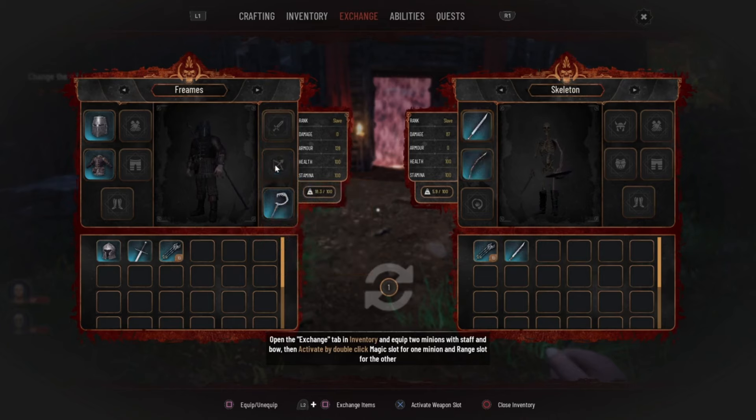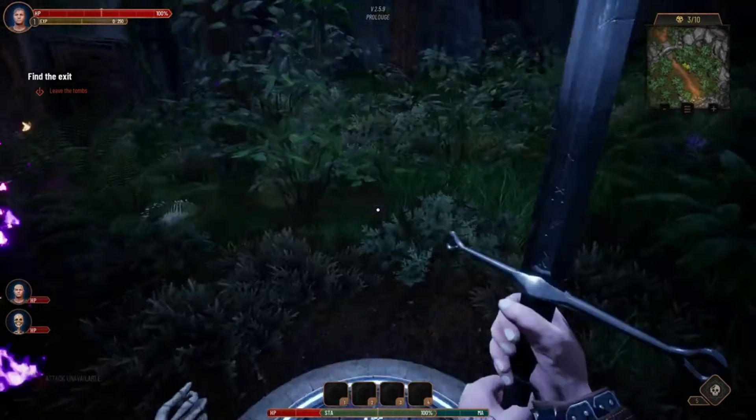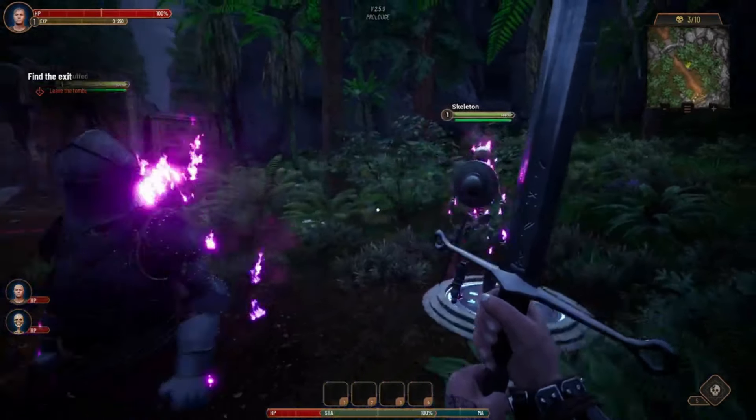And let's not forget about the crafting system. With detailed minion equipping options, you can outfit your undead horde with a variety of weapons and armor. Want to give your skeletons a deadly edge? Combine unique equipment and skills to create powerful bosses or swarms that strike fear into the hearts of heroes.